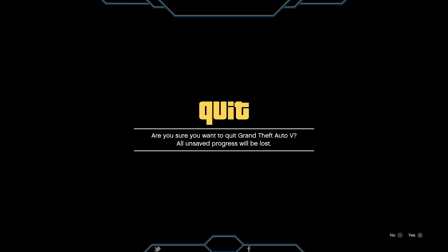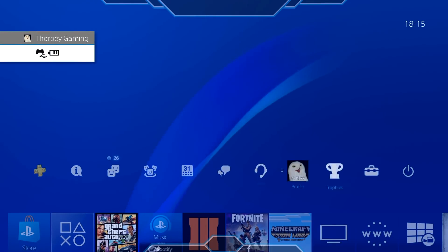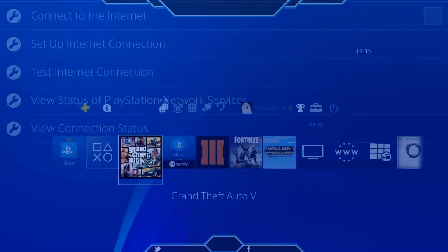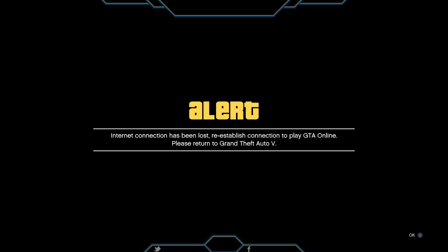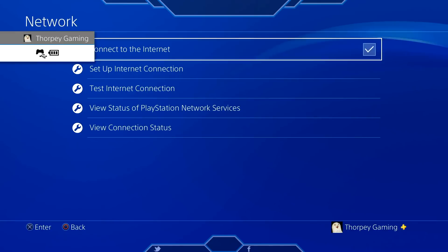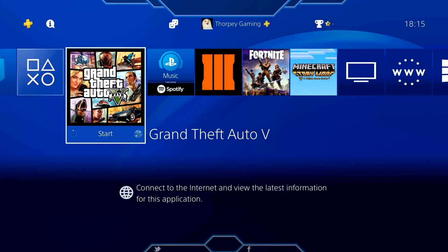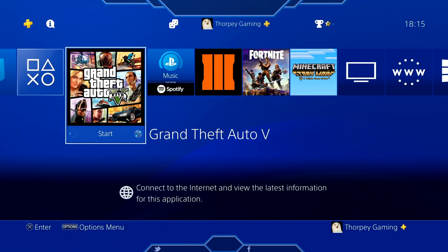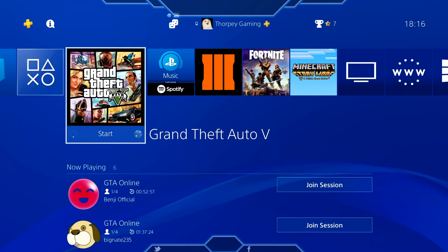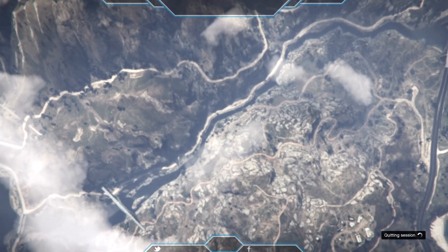As you can see, we're going to a white screen. Once we're on the white screen, go to Network Settings, disconnect the network, then go back to GTA 5 and wait for another alert. After the alert appears, go back to internet settings and connect it back. Once your internet is back online, you can start up GTA 5.